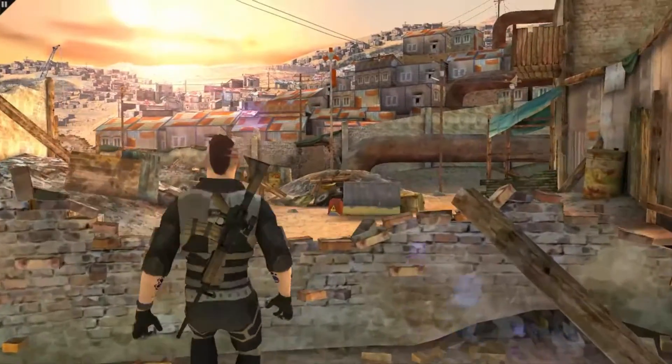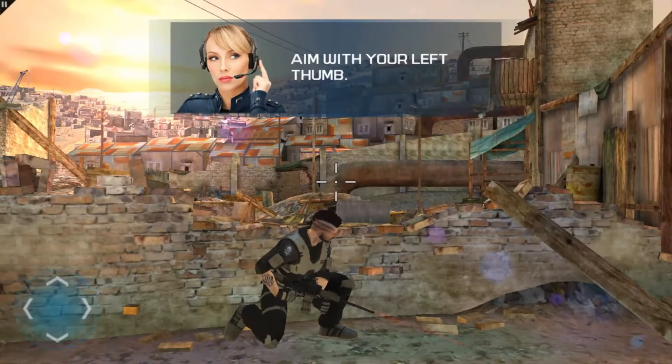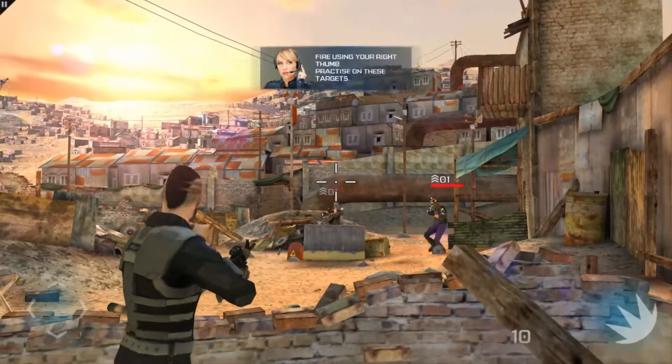Hello, John. My name's Vika. I'll guide you through the basics. Okay, now aim with your left thumb. Now fire using your right thumb. Practice on these targets.